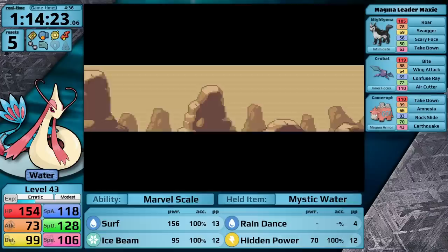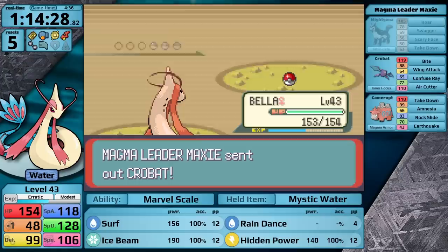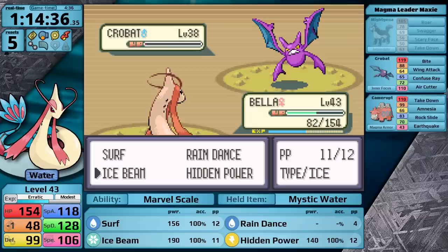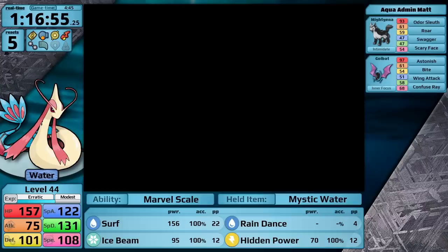We're just going to skip through this intro animation all the way to the battle against Maxi. One thing that's really nice in Generation 3 is using a special attacker — all the Intimidates that get triggered by the enemy Mightyena just don't mean anything. I can just use Surf and knock Maxi's lead out in a single turn. Next is Crobat. It outspeeds me, only by four points. This allows it to confuse Milotic. I hit myself, take damage from Wing Attack, hit myself again, take more damage from Wing Attack, and then I land Ice Beam, but it doesn't get the KO. Maxi's probably going to heal it with a Super Potion. I use Surf to get the KO, and then Camerupt is obviously an easy one-hit.